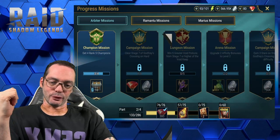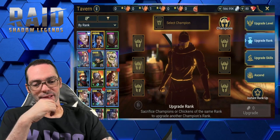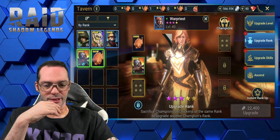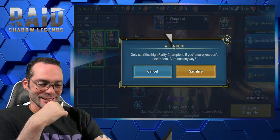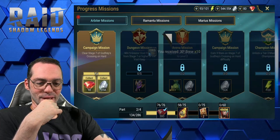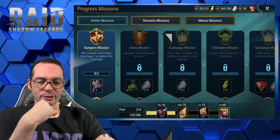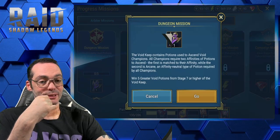Let's see where we stopped last night. Get four ranked-five champions — I did a lot of leveling last night. Warprize, I choose you because that's all I have. Another mission complete: clear stage 7 of Godfrey's Crossing on hard, and win five greater void potions from stage 7 or higher. Hopefully this one's gonna be quick.